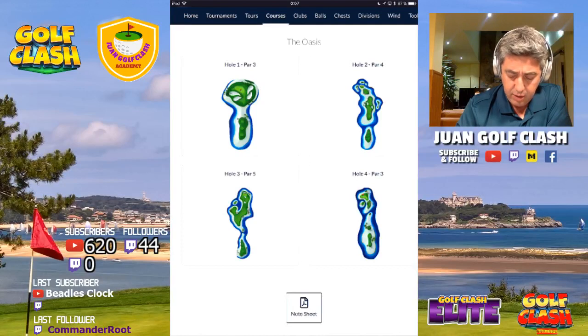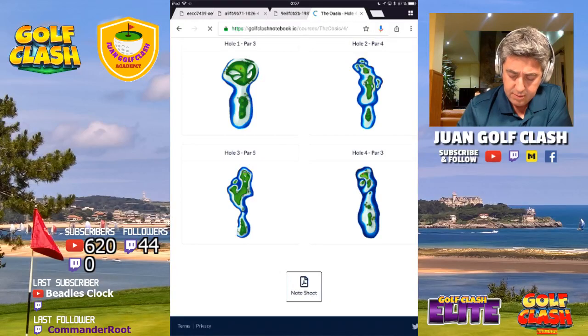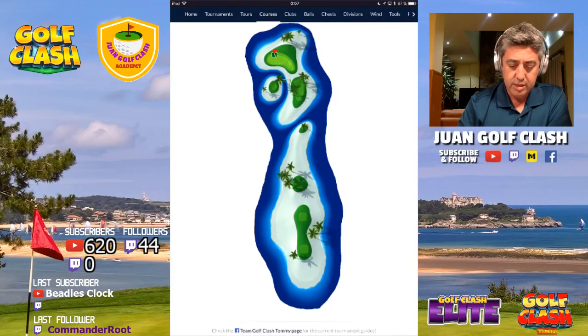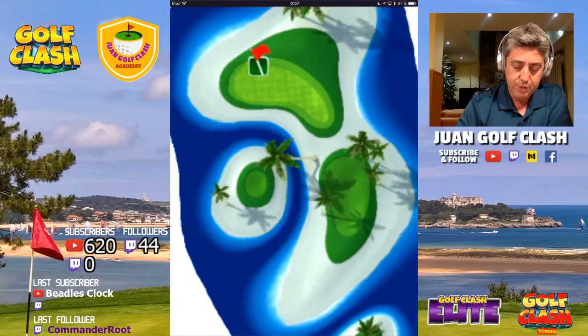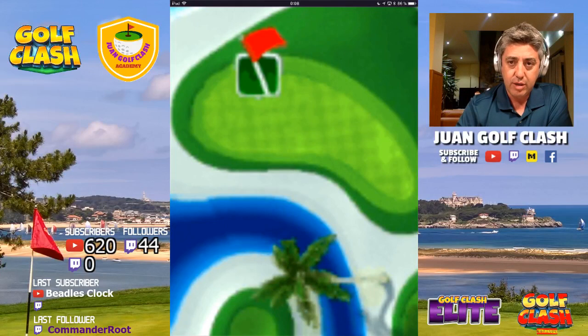The next hole is this par three, played in many tournaments. As you can see, there are two ways to play it. You can go right to hit that island and with some curl and side spin to the left, go for the pin. The path will always be tough, especially if you are short — it's a very tricky hole in one. Another option, especially with side wind that isn't very strong, is to go for the sand bump trying to get the hole in one.